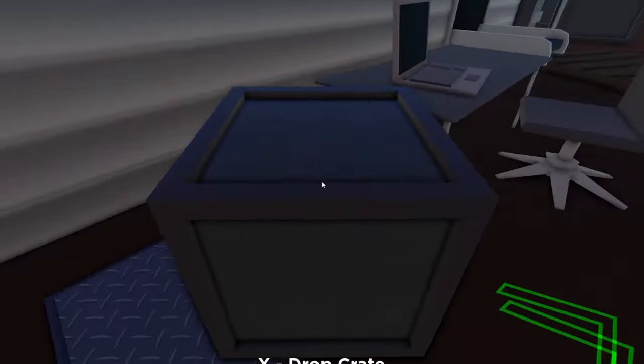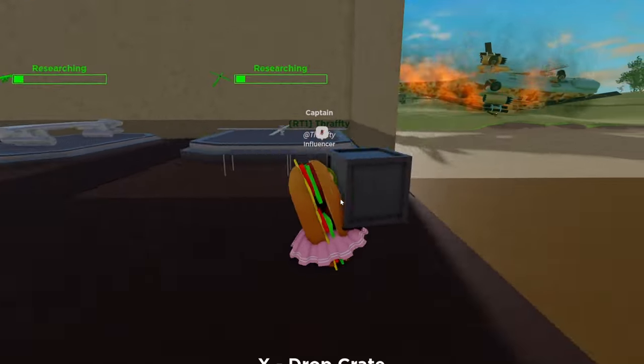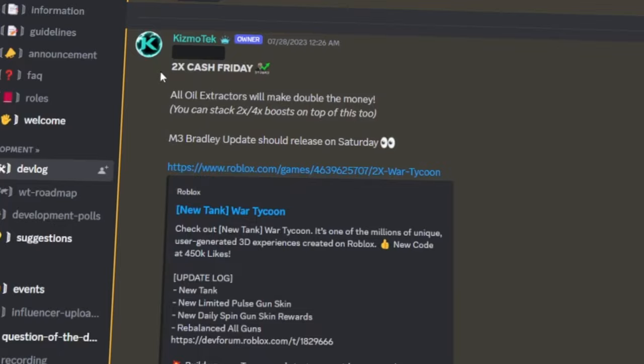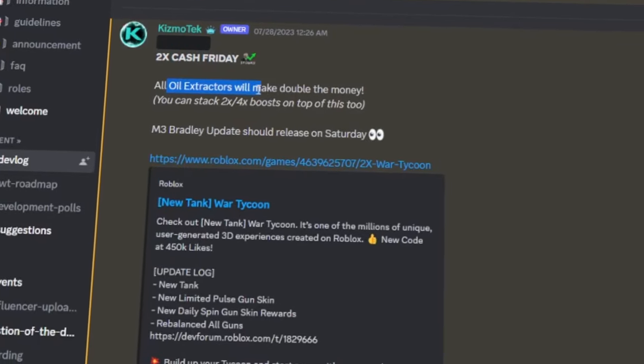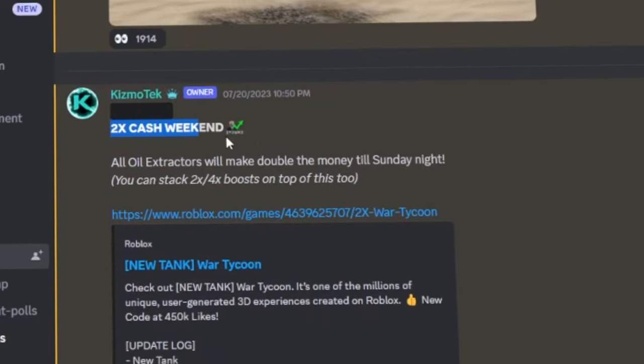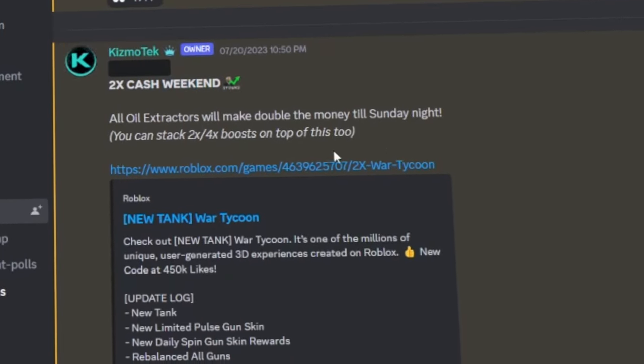Another way you can earn money is by stealing vehicle parts from players. This can be really difficult, especially if you're on your own, but does give a lot of money. Lastly, take advantage of the 2x Cash events. On update weeks, there's a 24-hour 2x Cash boost on the Friday before the update, and on non-update weekends, you can enjoy 2x Cash the entire week.